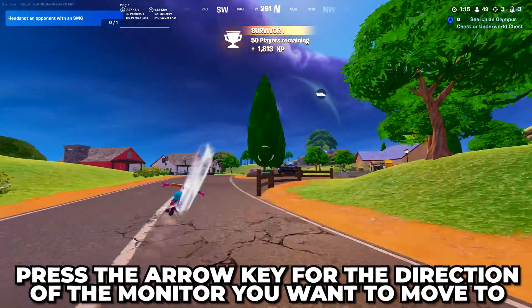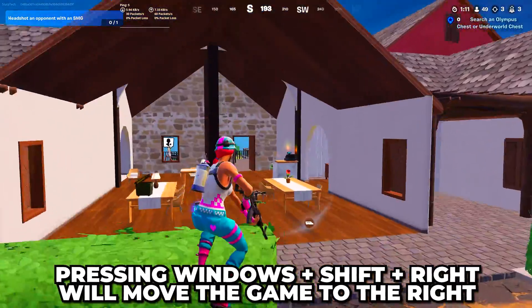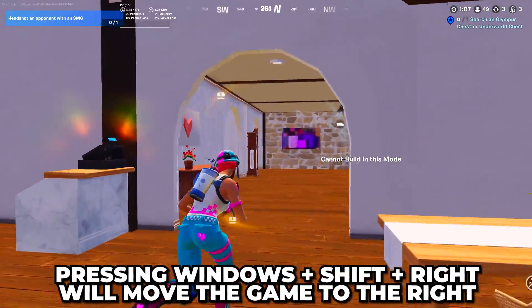The directional arrow key that you press is based on the position of your monitor, so pressing Windows Shift and Right will move the game from your left monitor to the right one, and vice versa.